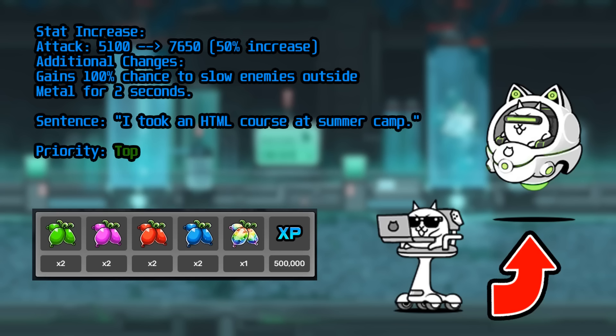Cyberpunk is another contender for one of the most important super rares to unlock. Their range is literally unmatched and they work as a great support unit with their slow ability and backliner damage. While their slow uptime is only 25%, this can be improved to 50% uptime with talent, making stalling from such a far range even more effective. This can usually be mitigated if you can stack Cyberpunks, though the only real challenge is their 2.5 minute recharge time.